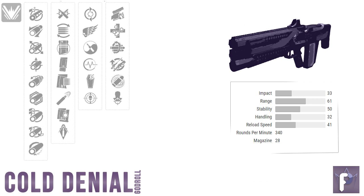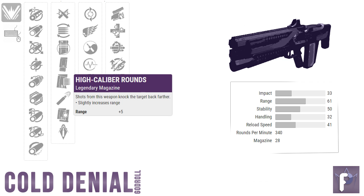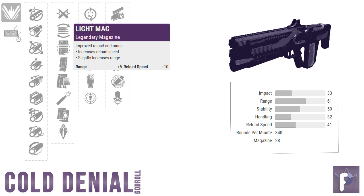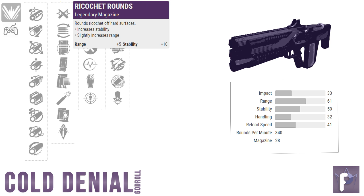Moving on to Column 2. For M&K folks, if you're comfortable with the weapon's stability, then Light Mag, High Caliber Rounds, and Armor Piercing Rounds are all top tier. M&K players might actually want High Cal Rounds overall — not only do you get extra range, but High Cal Rounds also flinches enemies more. Light Mag could be handy if your Cold Denial drops with Multi-Kill Clip in Column 4, as that extra reload speed helps activate your damage perk faster. For M&K, either Light Mag or High Cal Rounds is the go-to. For controller players, what else could it be but Ricochet Rounds? An extra 5 range and 10 stability is really hard to beat.